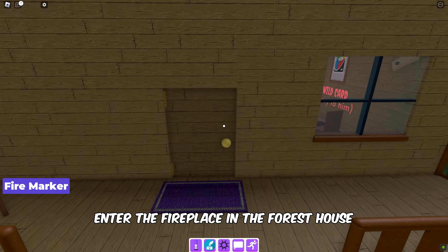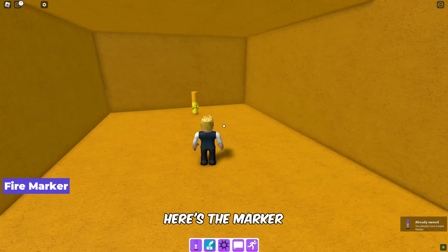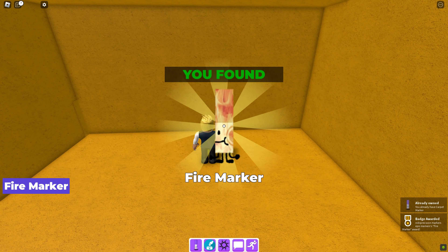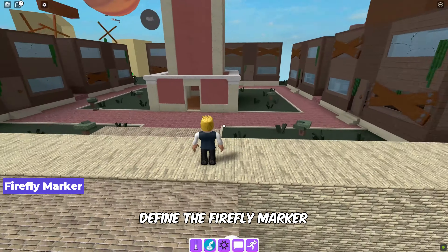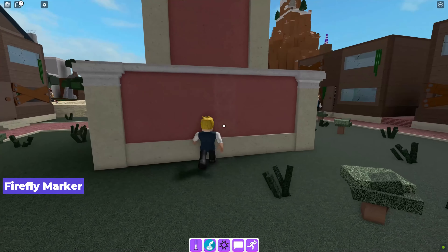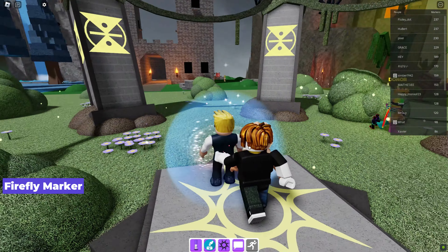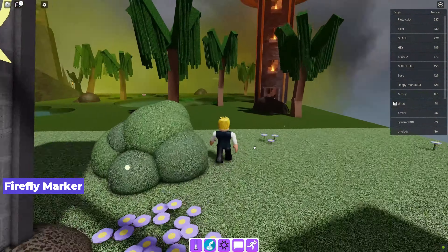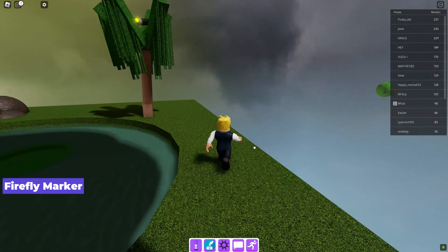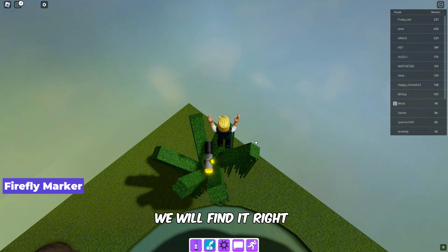To find the fire marker, enter the fireplace in the forest house — here's the marker. To find the firefly marker, go to the Washable Kingdom; you will find it right at the top of the tree.